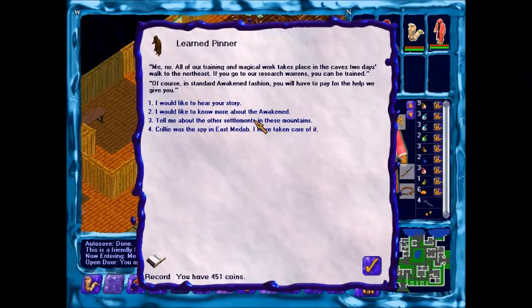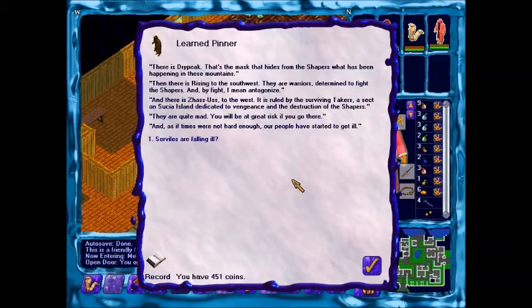What can you tell me about the other settlements? There's Dry Peak - that's where the masses hide from the Shapers and what has been happening in these mountains. Then there's Rising to the southwest - the warriors attempt to fight, or rather antagonize, the Shapers. And there's Sazus to the west, ruled by the surviving Takers, a sect on Sucia Island dedicated to vengeance and the destruction of the Shapers. They're quite mad. It would be a great risk if you go there.